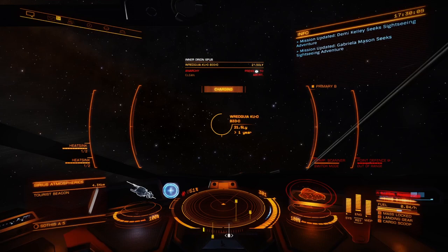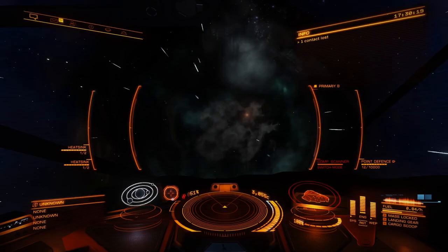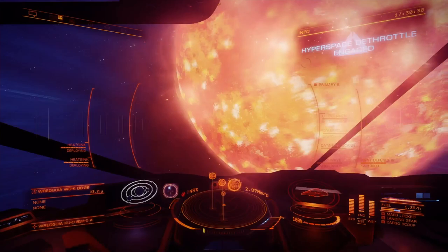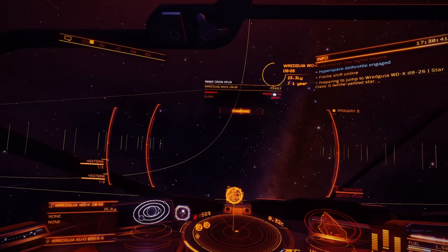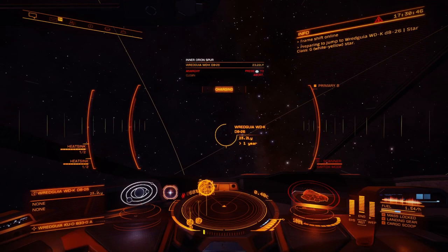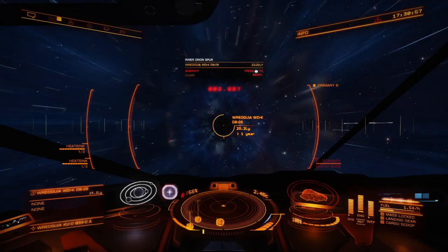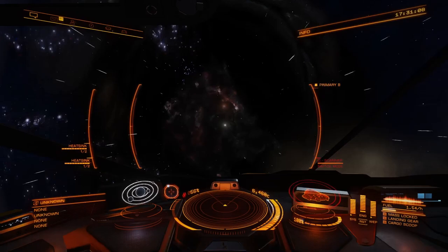All we have to do is return these passengers without getting attacked or scanned completely, and then we get our money. If you get scanned, drop a heat sink. You can do silent running, but it makes your ship run really hot. A little trick if you're auto-docking: pull back on your throttle, drop the heat sink, then put your throttle back to neutral so the auto dock takes back over. I also recommend doing this in solo play or a private server so that you don't get griefed.